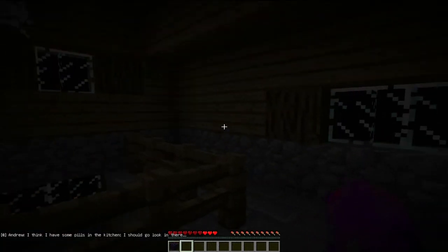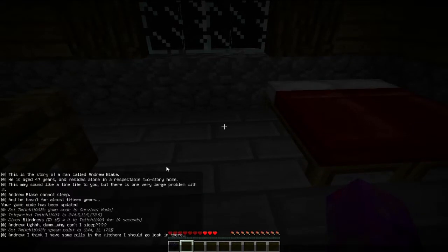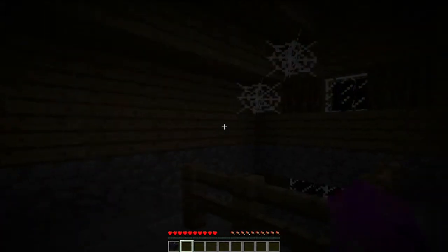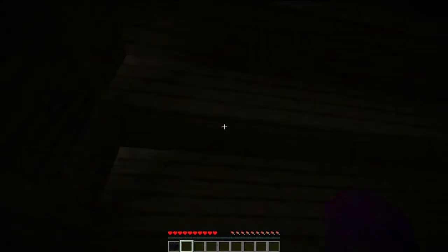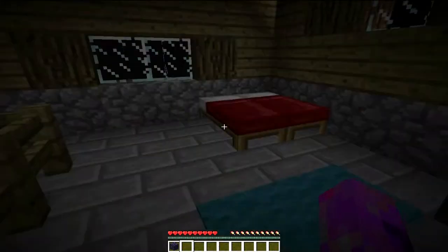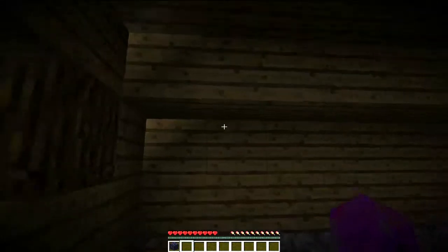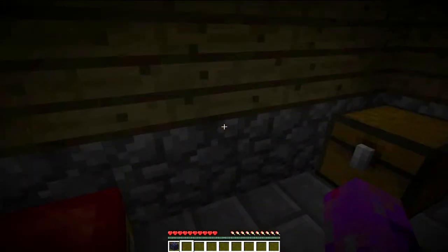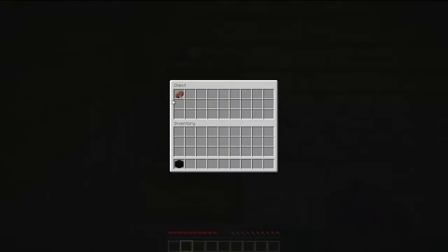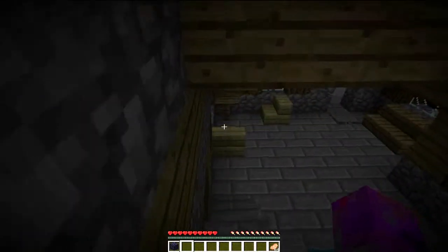Why can't we sleep? He's obviously from the West Country. I think there are some pills in the kitchen — I should go look in there. Where's my kitchen? Well, I've got a chest here. I'm not sure if you guys can see it — this is very, very dark for me. If you can see it, it's probably because I've post-edited some brightness in, maybe a bit of camera correction. So we've got some food! That's good. We're not going to starve to death.